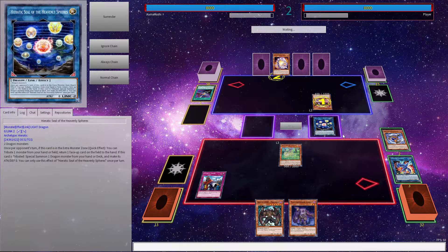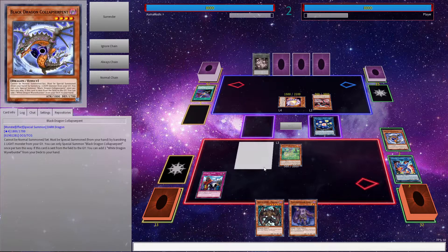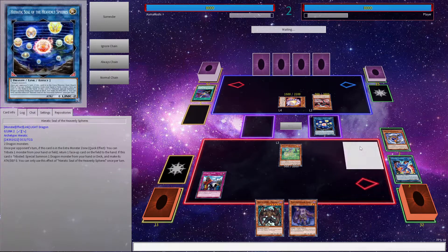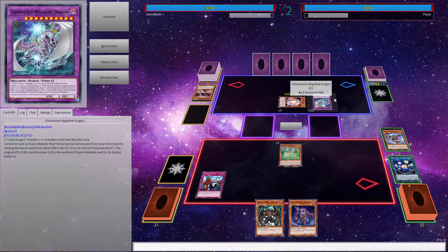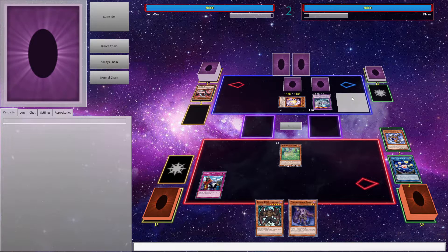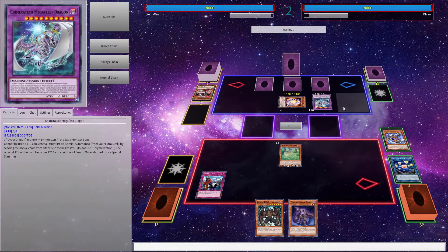I should have done that but I can't do it again. I don't believe I can quick effect after they summoned. So now they're just going to Megafleet — nooo! Yeah, I can't trigger it anymore. He should go into Megafleet now. Take some Jackalope — a triple set? What kind of Cyber Dragon build is this?